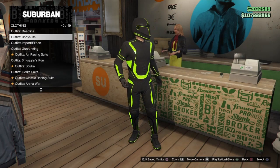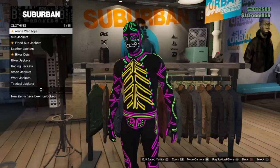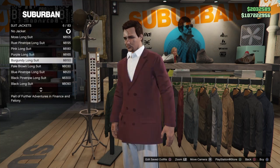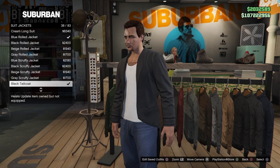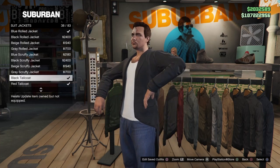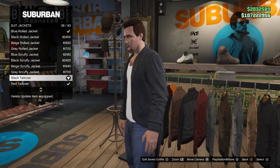This one you can just wear as normal, so just put this outfit on. Now we're here at the tops for the suit jackets — find the black tailcoat. It's kind of in the middle of everything, right here: the black tailcoat, number 38 out of 83. Once you have that, go ahead and buy it.